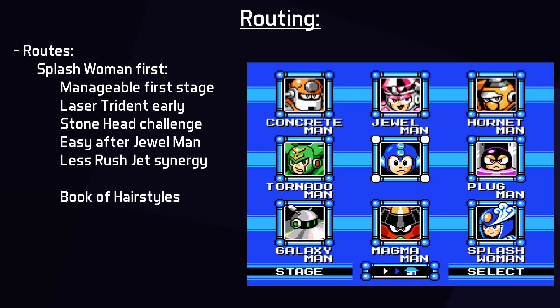The shop is visited twice during the run. A cosmetic benefit of the route chosen is that there are 20 screws in Splash Woman's stage to buy the Book of Hairstyles, which doubles damage taken — purely for fun since we aren't taking any damage anyway. Later, 50 more screws are collected and an M-Tank is purchased before entering Wily Castle. This M-Tank allows for a full refill before getting the M-Tank in Wily 3, which is then carried all the way to the final boss.